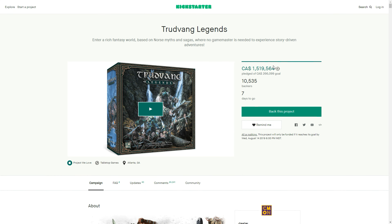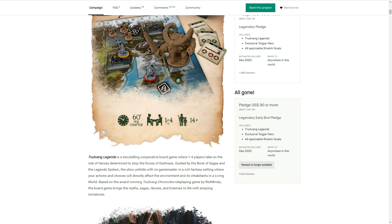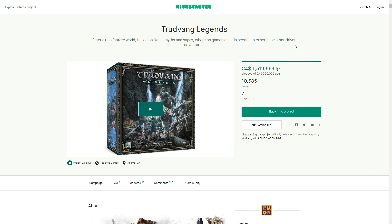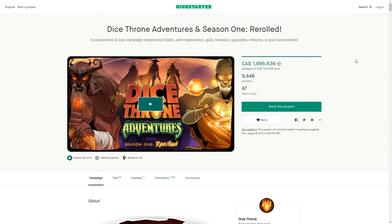This one I would recommend checking out since it might fill a void in your collection, and it is solo playable out of the box — one to four players, about 60 minutes per chapter. That's going to wrap up Trudvang Legends. The next Kickstarter I want to talk about is Dice Throne Adventures and Season One Re-rolled. Right from the top here you can see why I was drawn to this project: a cooperative and solo campaign inspired by Diablo, with exploration, gold, treasure, upgrades, minions, and epic boss battles. If this is anything like Diablo in how it plays, I'm already going to be in big trouble because I love Diablo.